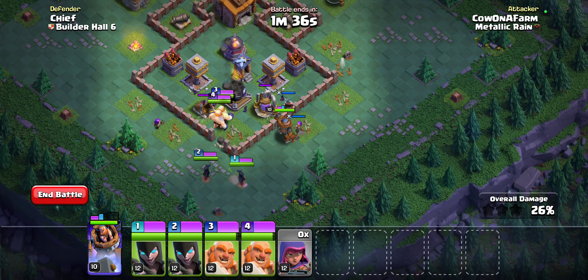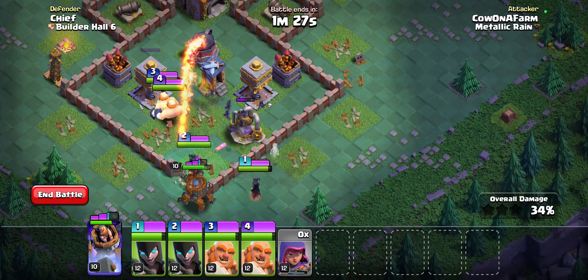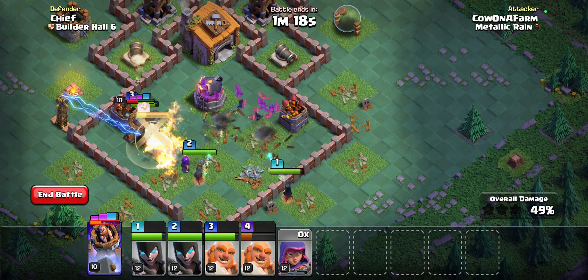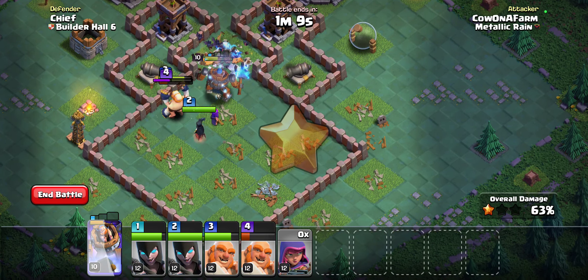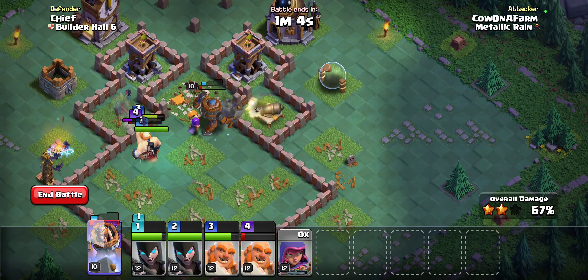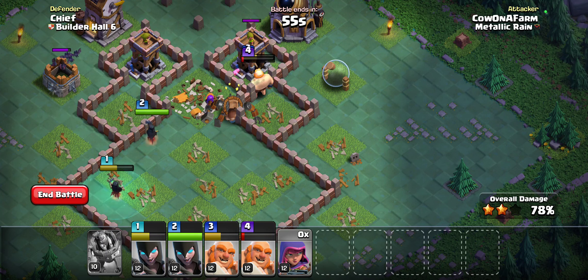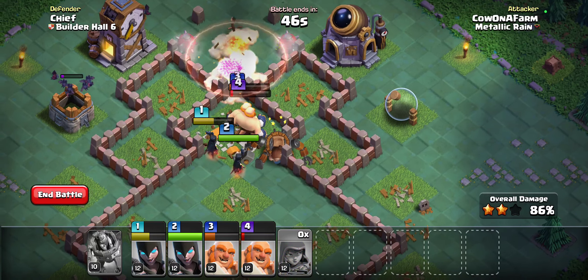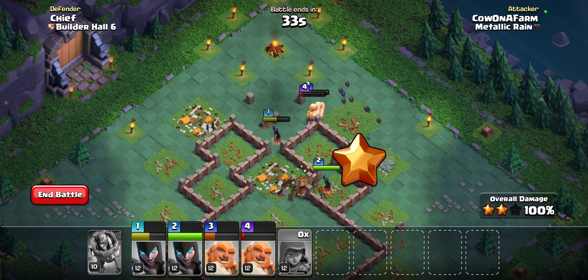Hopefully this will be enough to take out the base. I'm going to pop the giant, use our second giant, and hopefully this will be enough — the giants will need to tank for our witches so we can take out that Tesla. Once that Tesla goes down it should be pretty done. The witches only have a one-time use ability, so we have to be careful. They tricked me — but go ahead and take it out anyway: easy three-star!